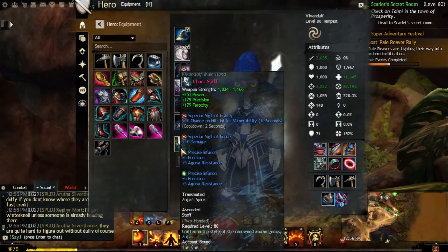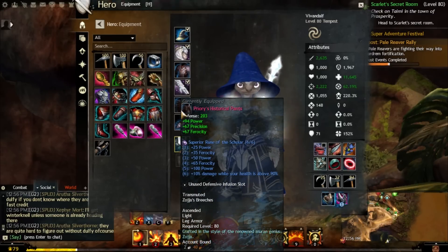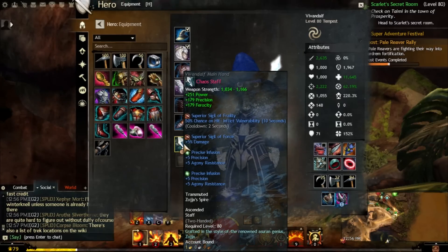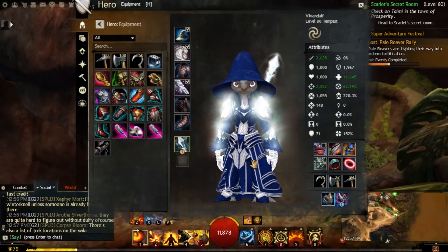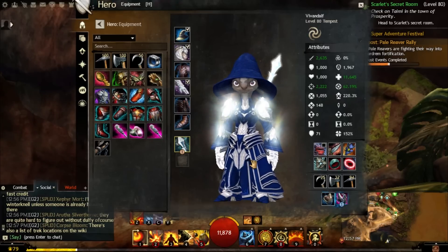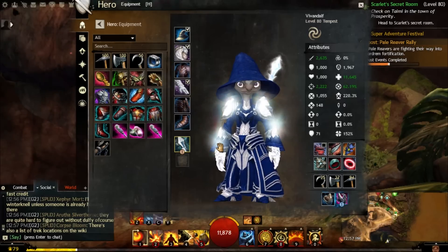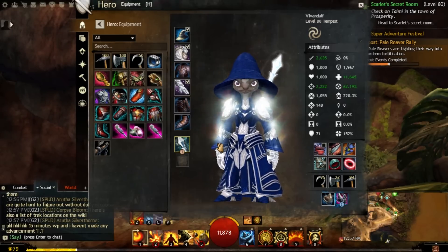For infusions, I haven't put any in my armor yet because it's super expensive. But for infusions, you want to get Precision infusions. For your weapon, I already have my two Precision infusions — the weapon is completely maxed out. For your Trinkets, you also want Precision infusions. It's good to boost Precision on the Elementalist because you get more Critical Chance. If you don't know how to make infusions, I have a video on the channel — I'll link it on screen and in the description.